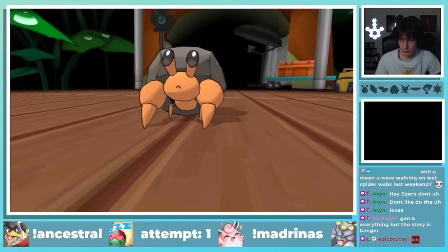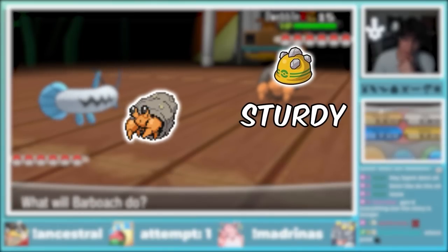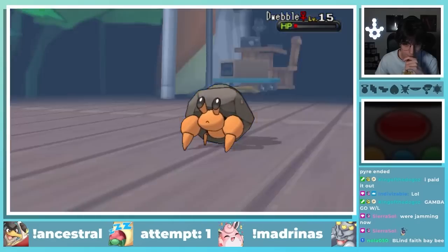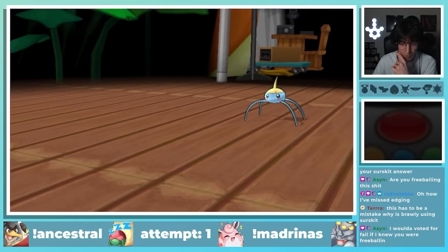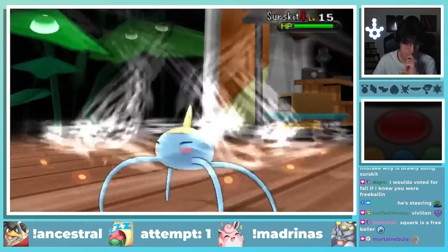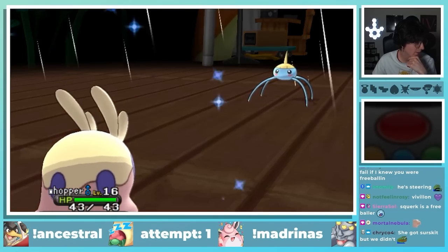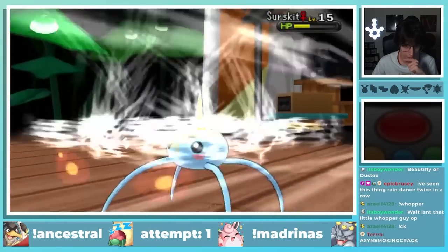Viola leads with Dwebble and I choose to lead with Barboach. This Dwebble has a Rocky Helmet set with Sturdy and Counter, so I wanted to avoid using physical moves on it. Two Water Pulses knock it out, bringing in her next mon, Surskit. These bugs have coverage — I have Vivillon take the incoming Giga Drain and get some damage with Gust as Surskit sets up rain. I want to avoid dealing with rain as much as I can, so after stalling a few turns with Gumi and Vivillon's Protect, I eventually take it out with another Gust.